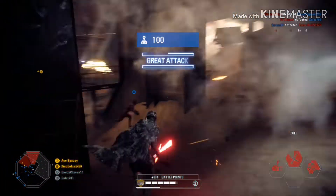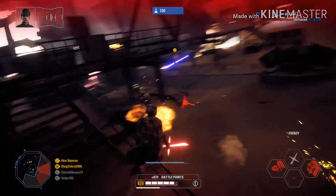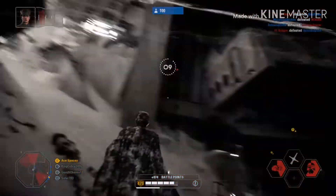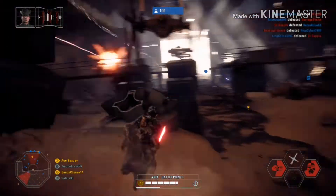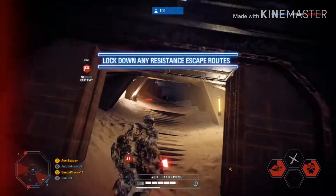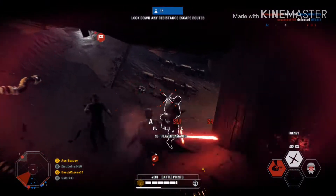Moving on to BB9E — BB9E's main weapon is also going to be the shock ability, working exactly the same as BB8's. Since BB9E barely had any screen time in The Last Jedi, I put the shock ability because since they're both the same model of droids, they're probably going to have similar abilities.